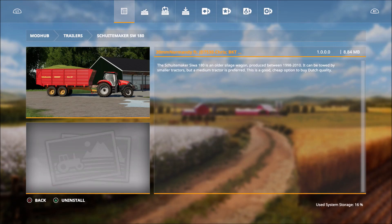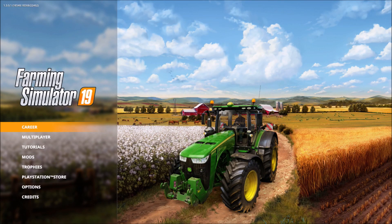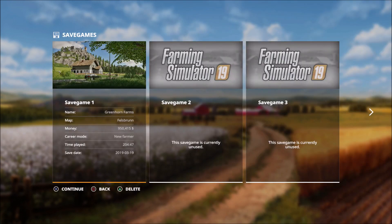You can click over to Downloads to watch it download. Now, the thing you want to pay attention to is in the bottom right-hand corner — it says Used System Storage. Pay attention to that number and keep it as low as possible. You don't want to run too many mods at the same time, because then you end up getting a blue screen — basically it just crashes the game. So be very careful about that.